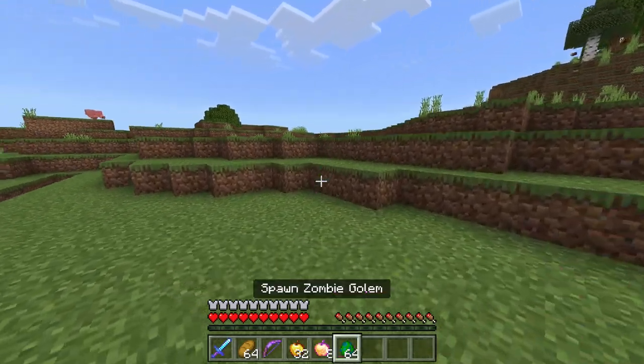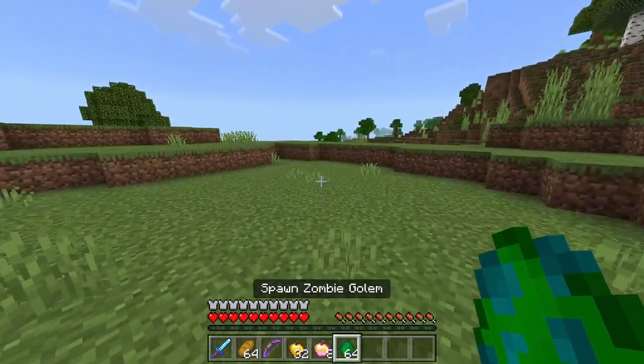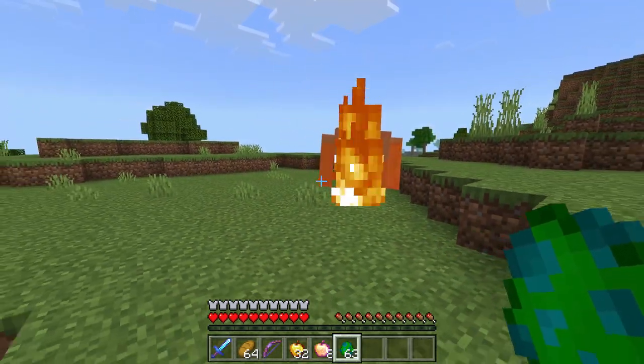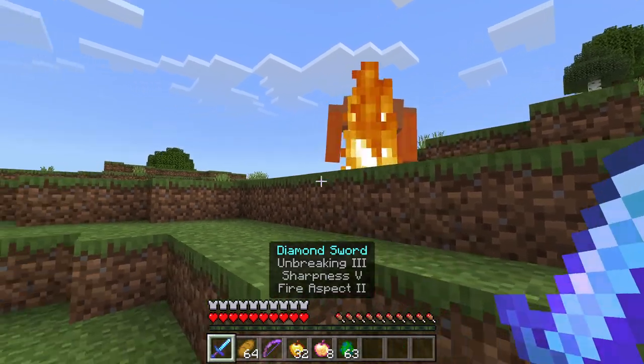The zombie golem spawns in with a hundred health, which is why we have some overpowered stuff so we can get through this quickly. It gives us the hundred hunger effect and it burns in daylight.